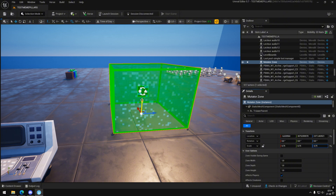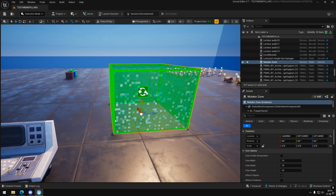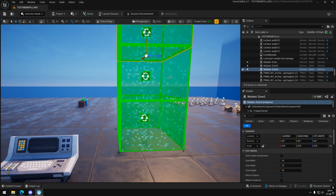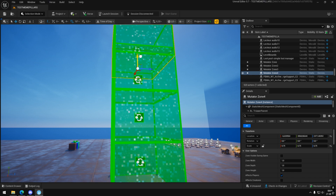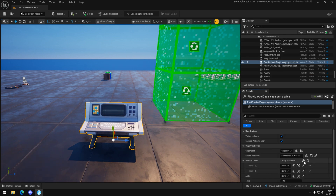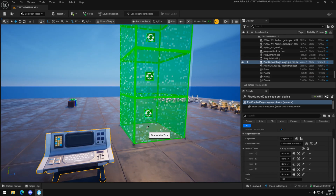Add multiple zones so that multiple players can be affected at the same time. Add them in the verse device.